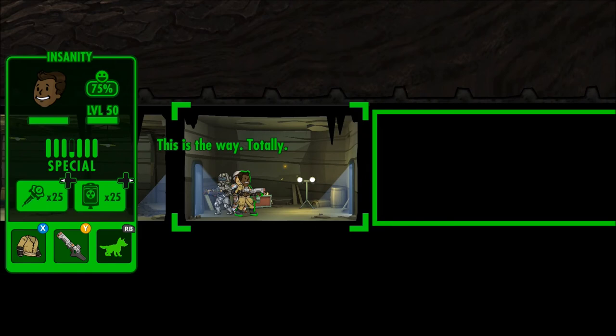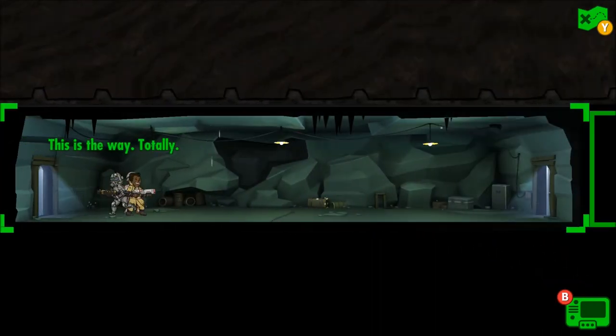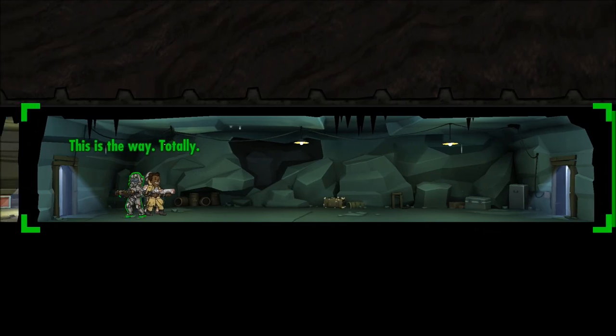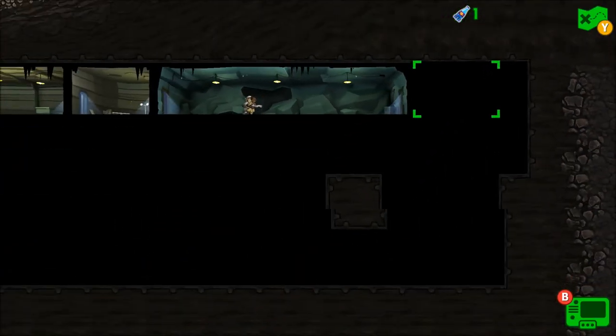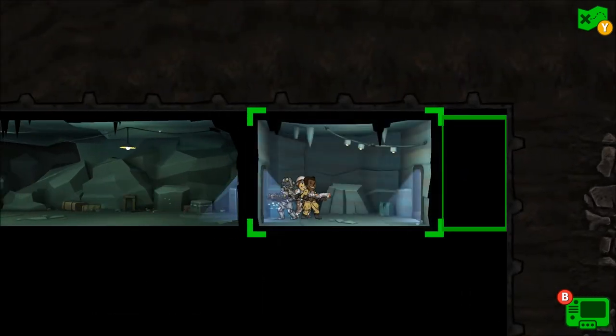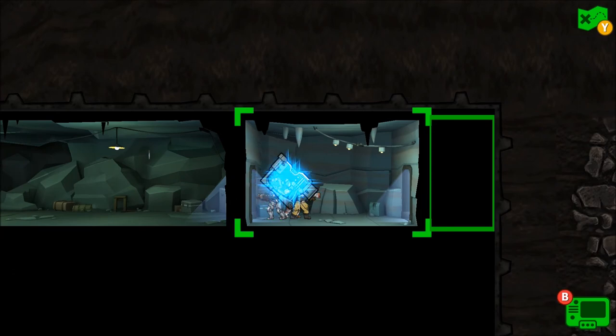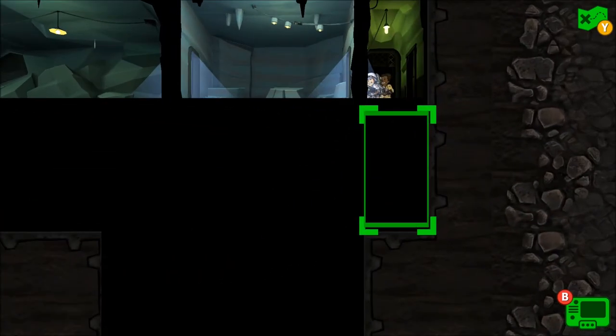Let's get straight into it — we've got some loot here off the bat. We got a Bulk-Tech Lunchbox, that's pretty nice. Is there anything in here? No enemies — we've got a Nuka-Cola Quantum and a teddy bear, getting some really good loot so far. Let's keep going. So far we haven't seen any enemies. We got a glowing laser pistol — there we go.